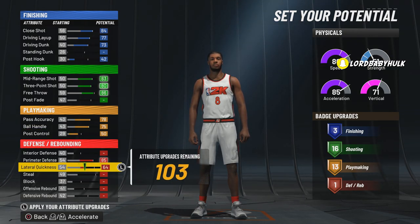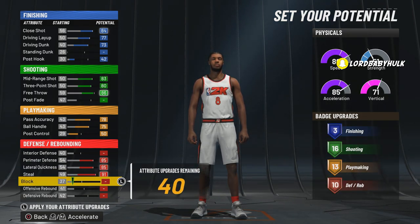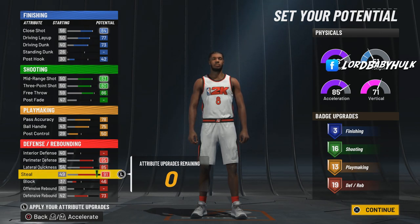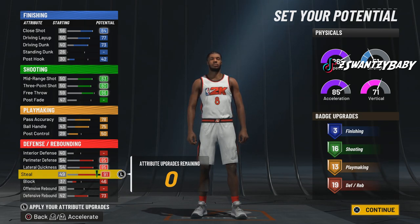Perimeter defense at 85 — all this is gonna go up. We're gonna bring the block to a 46 and max out that rebound. So it's a 3-16-13-19 layout. This is a nice little layout. I don't think nobody has this build in the game, so if you want something unique, nobody has this exact type of build. Nobody ever has my exact type of builds — that's why y'all need to check out my stuff.